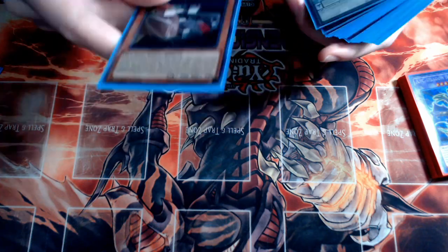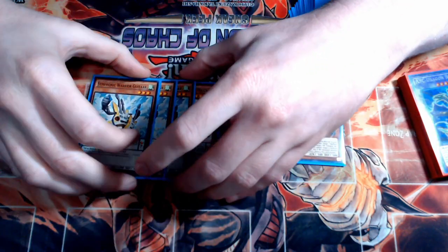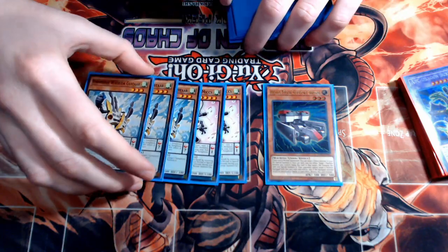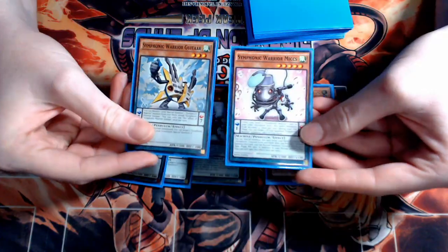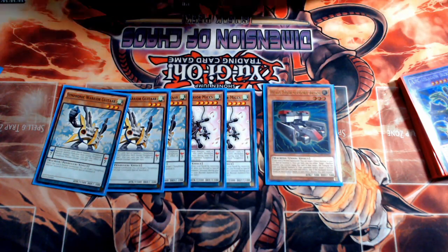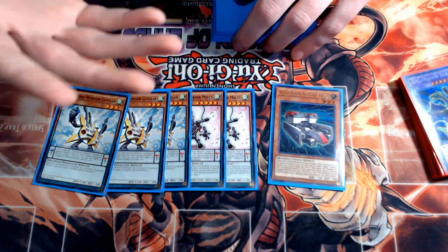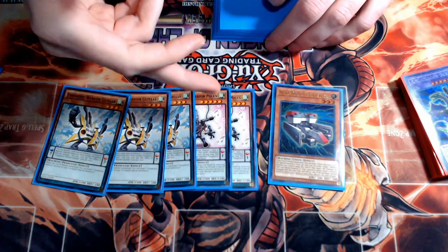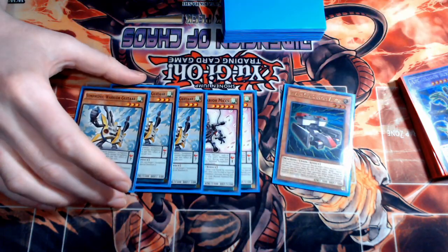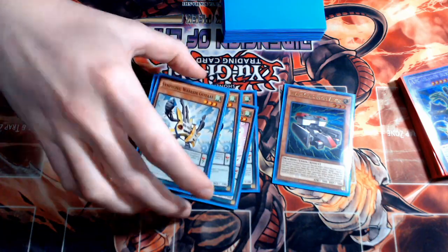We have one copy of Heavy Mech Support Armor, which has cool combos with the Symphonic Warrior engine — three Guitar and two Mics. We play two Mics because of Pot of Desires, minimizing the chance of banishing both. Drawing both together isn't bad either since it lets you pendulum summon your pieces out of hand. Coupled with Heavy Mech, it gives you the additional normal summon to search mid-combo, revive B, and keep your plays going, building a harder-to-break board. It also acts as a level 5 extender for the Apoqliphort Paradise combos I've listed on the channel. On hands where you don't open Union Hangar but open this with B and other cards, you can still play the game, making this engine incredibly vital.